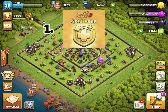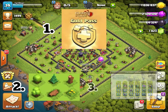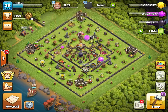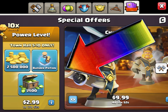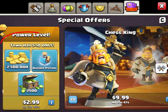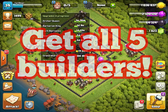To get gems, you can get the gold pass, collect obstacles if you're free to play, play clan games and trade in magic items for 50 or 10 gems. You can also buy deals like three dollars for 2,500 gems — something I totally took advantage of. This deal is only offered to some players from Town Hall 5 to Town Hall 9, and if you get the chance to buy it, it is definitely worth it.